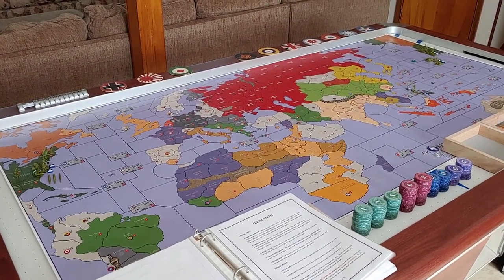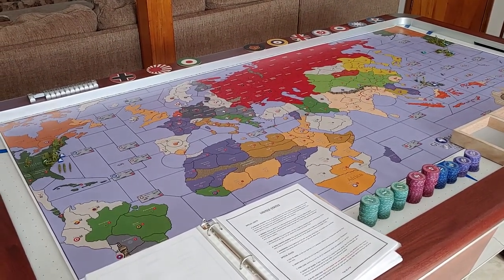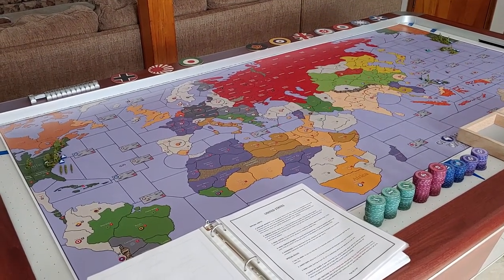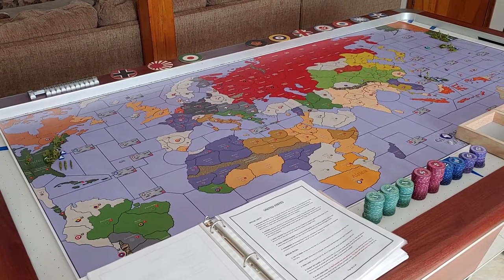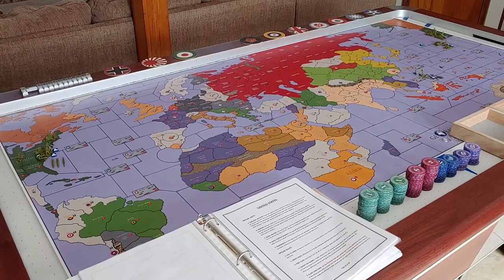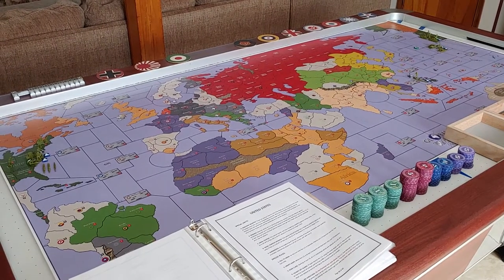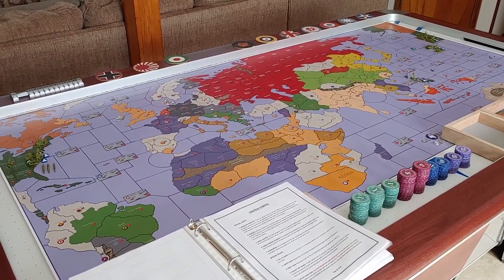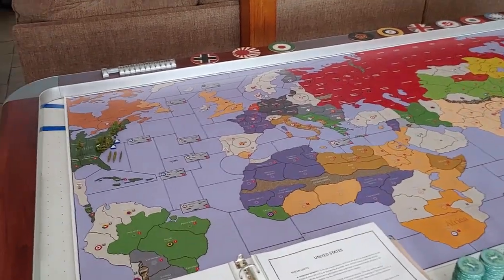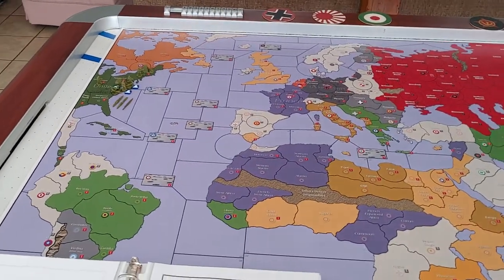The board looks pretty empty. We've just got the United States set up on the board and that's it — this is their initial unit placement. It makes things a little bit easier as far as seeing the map and not having all the other countries' units cluttered in there. We're going to talk about the units the United States starts the game with and their income.